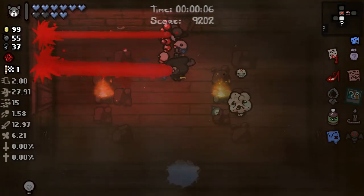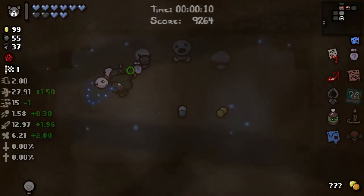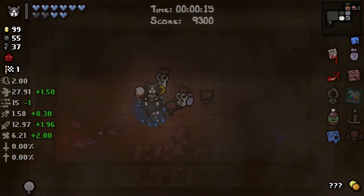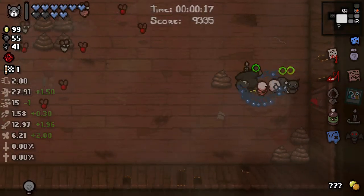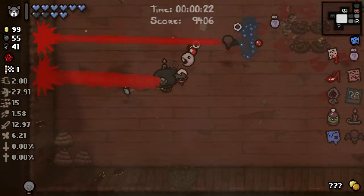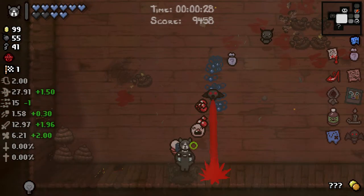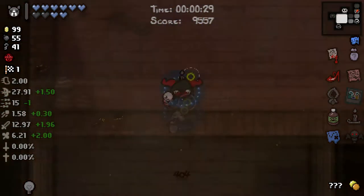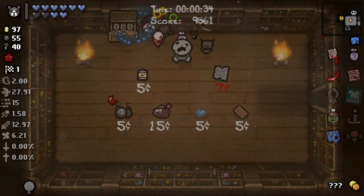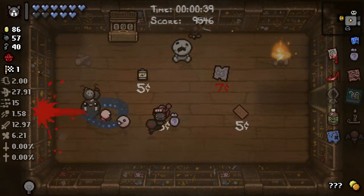Got exactly what I wanted here with Guppy's Head. I love flying - that's what I really want to see. This is so good with Vibrant Bulb because we can just perpetually use Guppy's Head - we're going to use it the second we get a charge on it. Not going to worry about Item Rooms really. Going for angel deals, not Devil Deals. Want to get the Mega Satan kill.